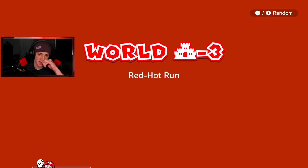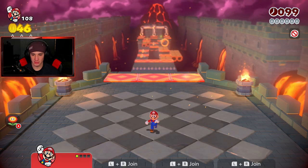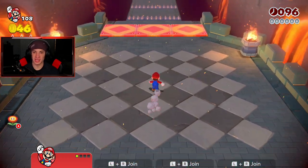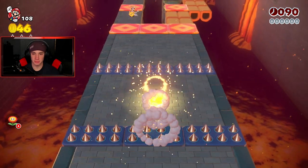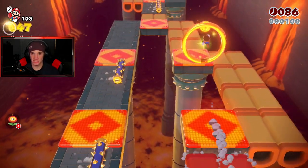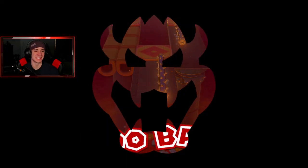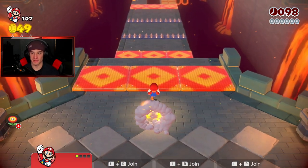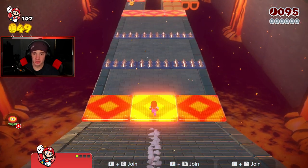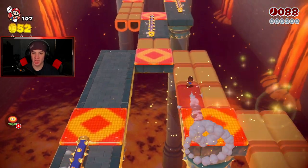Red Hot Run is a quick level but it might take us a couple tries because I think there's multiple different paths. This is actually a really good level - I don't know if I can do it in one try. We've got 100 seconds. We gotta hit these platforms - which way is the green star? I need a mushroom. I was about to say chill on me spike log - and of course it hits me. I hit the jump button, I just smoked the log.